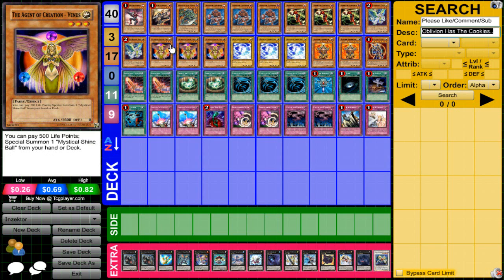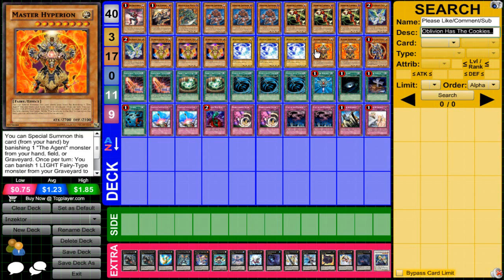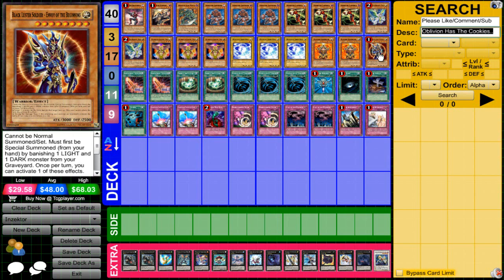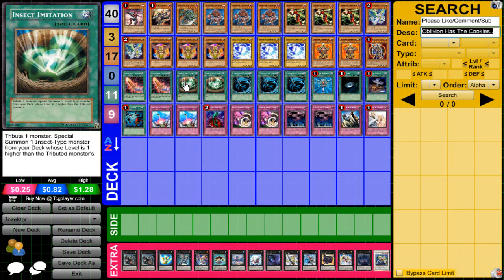The thing is, I hate drawing into Venus late game when I already got the engine started — it's just such a dead draw. But it has to be run at three. Three Shine Balls of course. Two Master Hyperion and one BLS. For the spell lineup, I'm running two Insect Sword Zeks Calibur and two Insect Imitation.